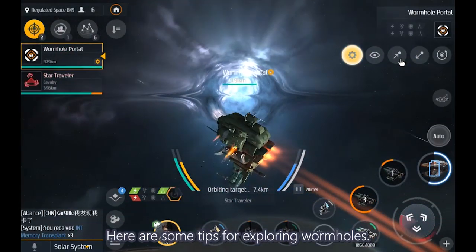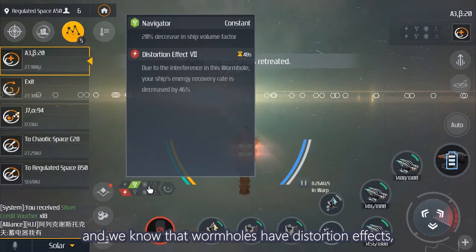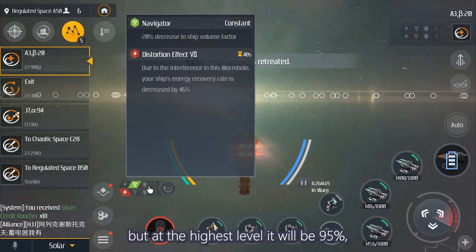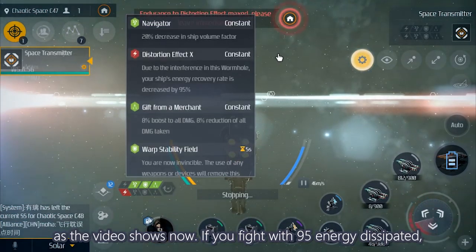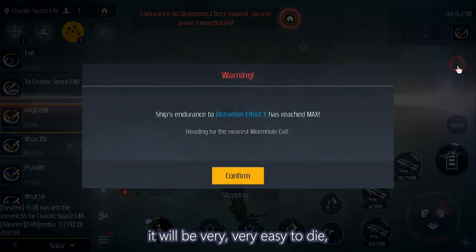Here are some tips for exploring wormholes. The first is managing the progress of the distortion effect, which upgrades as time passes. At level 8, energy recovery is reduced by 50%, but at the highest level it will be 95%. I recommend that at level 8 you start thinking about leaving, and by level 10 you have to leave — you won't even be able to warp to the chaotic space entrance. If you fight with 95% energy dissipated, it would be very, very easy to die.